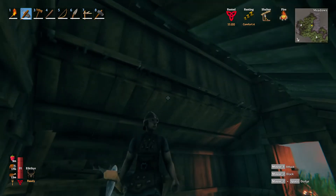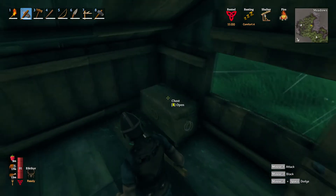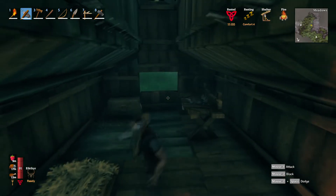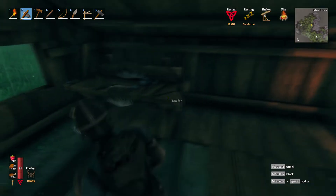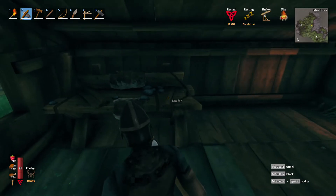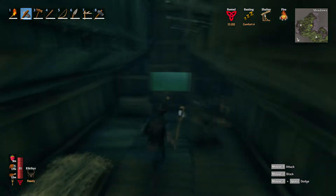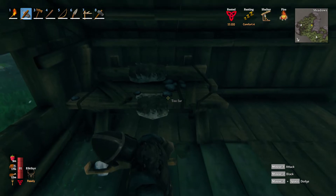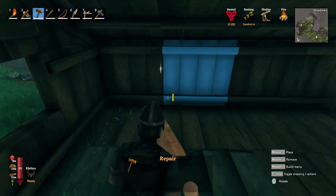We found ourselves a really nice place and we repaired it last time. We already have a bench, a chest, and a bed. Now we have a better place to come to. It's not as small as our other one, that's for sure. I'm thinking we could probably move the bench back a little bit. Let's close the door so you don't get attacked.